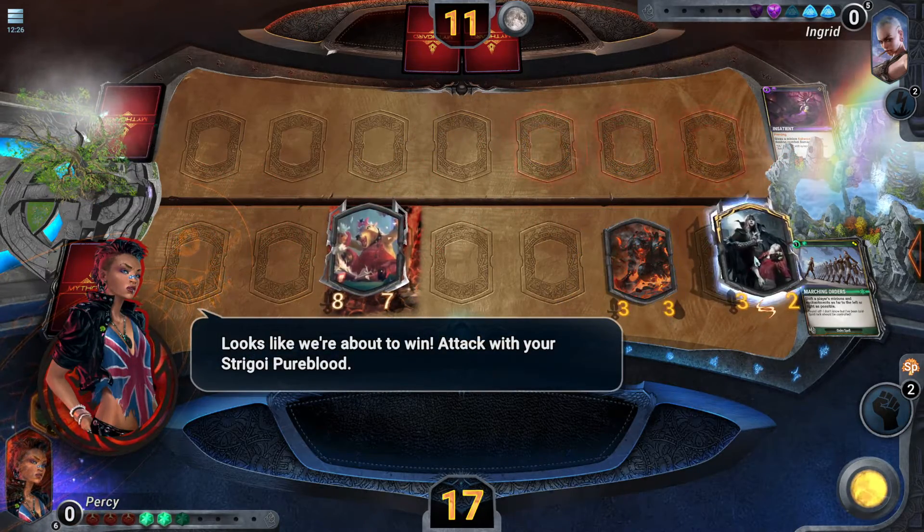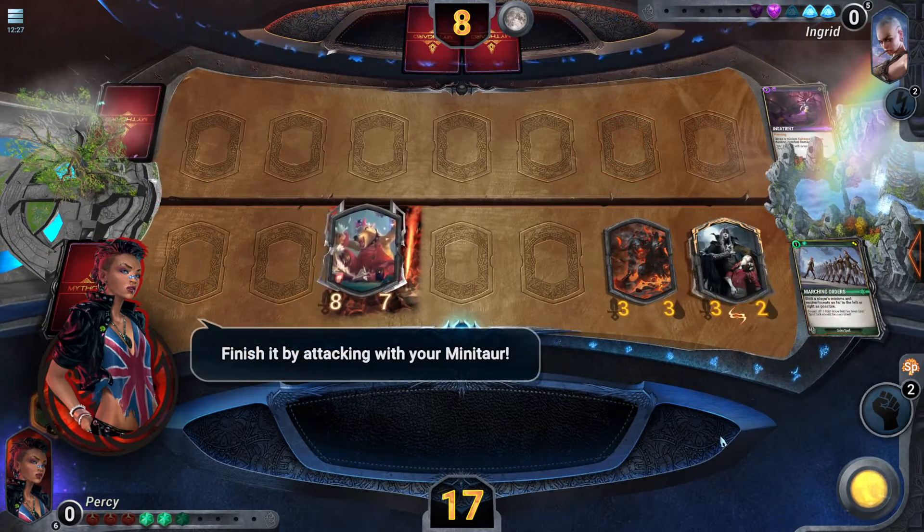Attack with your Stragori pureblood, then finish it by attacking with your mini tar.